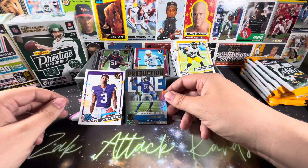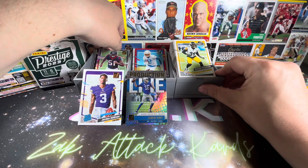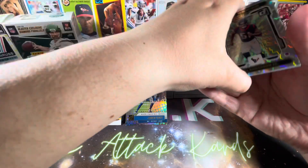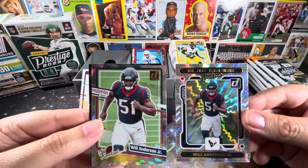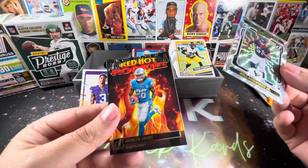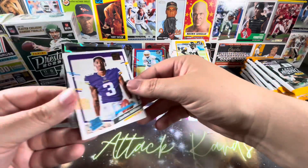Not bad though. I'll probably put that with the Addison, and again with the couple nice Will Andersons. It was a very nice box for Donruss — considered one of the lower end sets. Basically appears to be the same picture, just zoomed in and zoomed out. And even the red hot rookie Gibbs is a good one. Very, very nice.